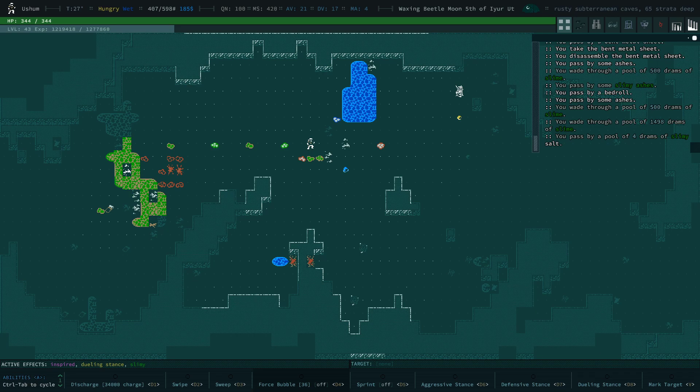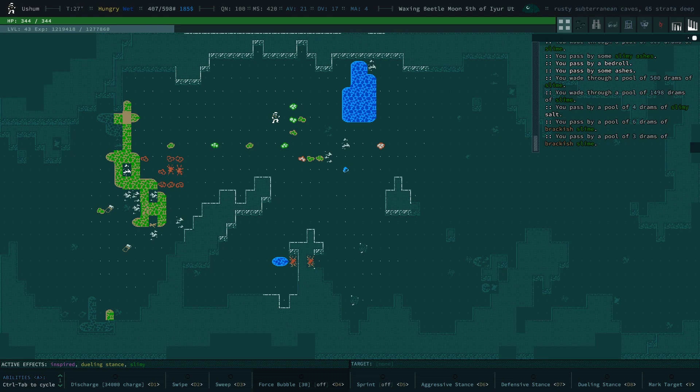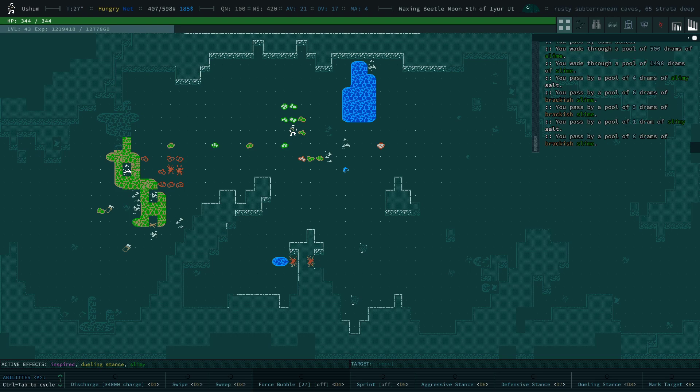Hello folks, welcome back to Caves of Qud. So this character here has kind of escalated a bit. As you can see, I am down here in the rusty subterranean caves, 65 strata deep. This is the character I have created for the two recent videos I did, where I checked out and showed the new areas — the new endgame areas that are in the beta right now.